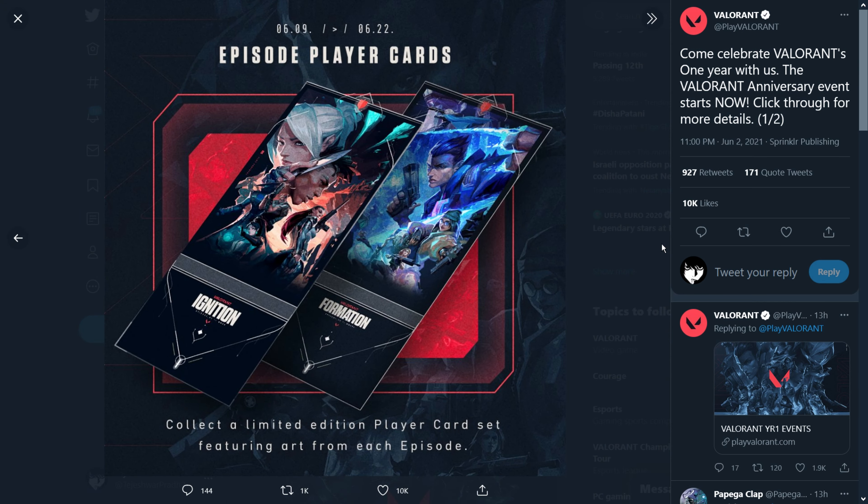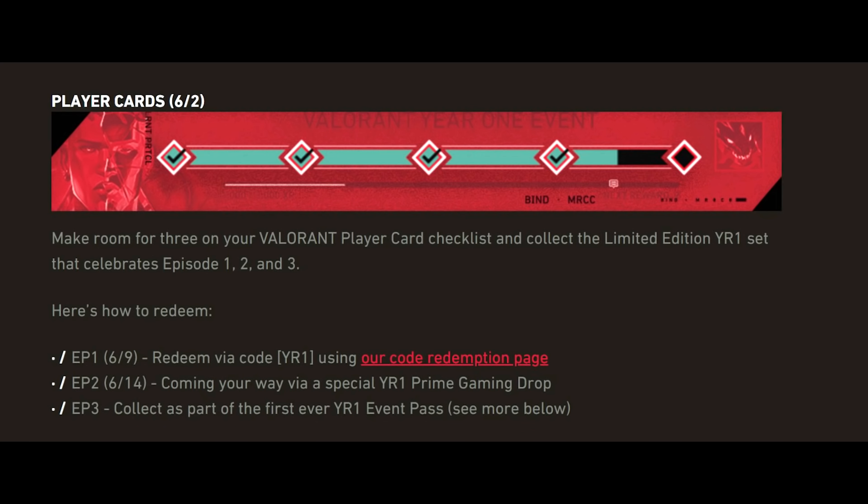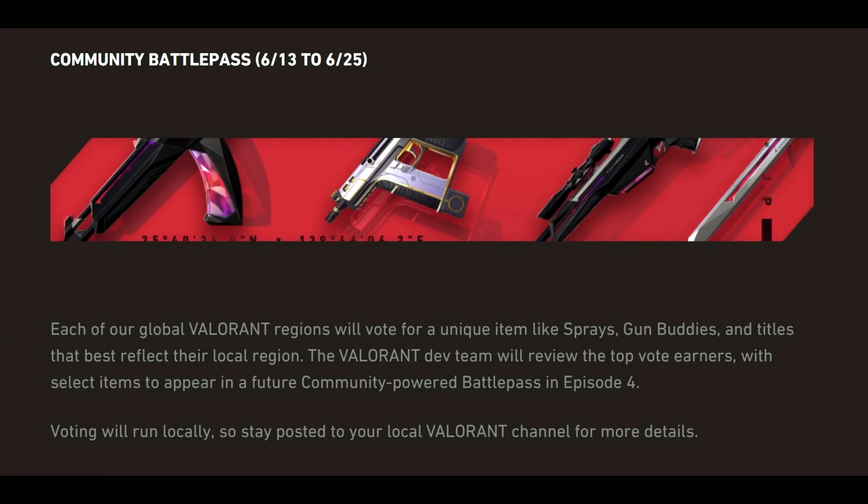As for the player cards, 9th June will be the day when we can redeem the code given to us by Valorant to redeem the Episode 1 player card. On 14th June, those who own Prime membership may redeem the Episode 2 player card. Finally, on 22nd June, we can redeem the Episode 3 player card along with the free YR1 Event Pass, which will be discussed later.